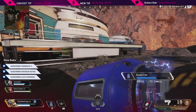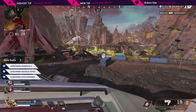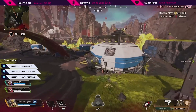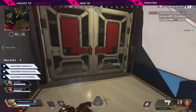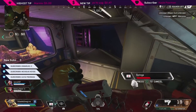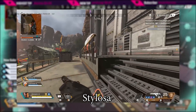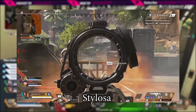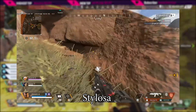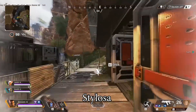The first legend I want to talk about is Bangalore. She used to be very strong — her Double Time passive gave her a 40% speed bonus, which has since been reduced to 30%. For comparison, Octane's stim runs at 40%. Since Bangalore's passive triggers every time someone shoots at her, she was essentially getting an Octane-level speed boost on demand and would just zoom off, leaving nothing but a trail of dust. She was nerfed around March 19th when the passive was reduced to a 30% speed bonus.